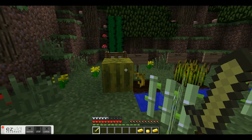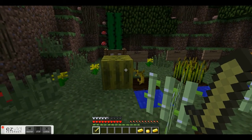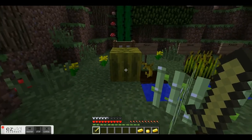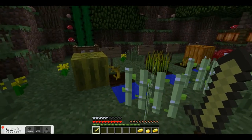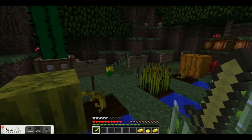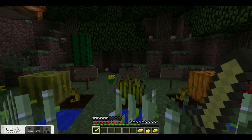Now, melons. Melon seeds are only found in abandoned mine shafts. For a survival world you can also spawn them in. What you do is plant them on cropland and they'll actually grow into a melon on the adjacent blocks. It could grow where the sign is if it didn't have a sign — otherwise it'll just grow to the right or left of the stem.